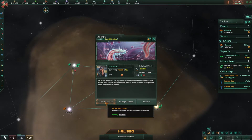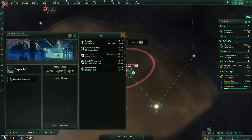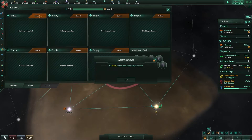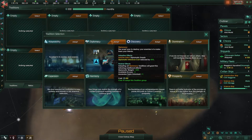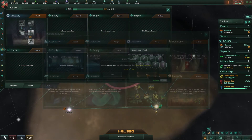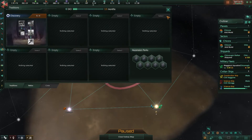I'll usually build another science ship just to take care of anomalies. I don't have enough resources for a colony ship yet, but I will. I'm ready for my first tradition, so I'll pause the game. I'm a megacorp — what's going to help me most? In this particular case I'm going to go with Discovery and adopt that, mainly because I eventually get increased survey speed and more research alternatives right from the start. I like that, I'm going to give that a try.